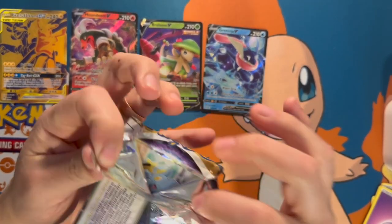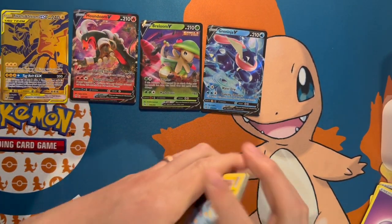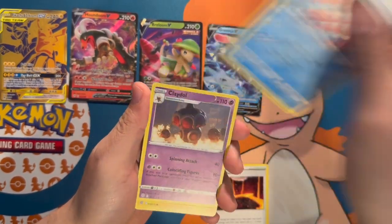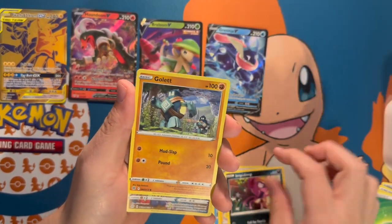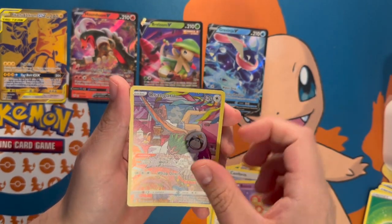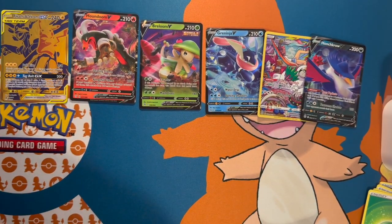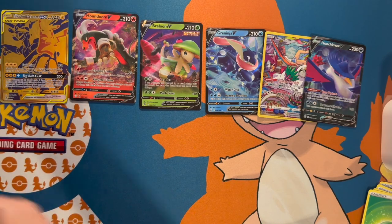Brilliant Stars is next. I don't think Brilliant Stars was out when we bought this box, or maybe it had just released. We have a Crawdaunt, a Liepard, Shinx, and — oh, something there — it's going to be the Oranguru Trainer Gallery along with a Honchkrow V! You guys are getting a lot of cards today. I don't think we have that Oranguru.